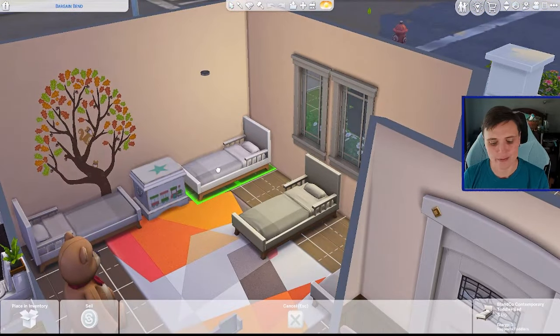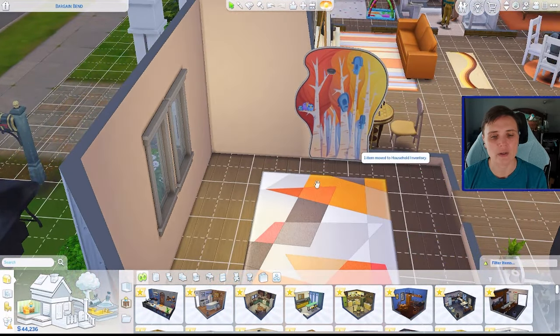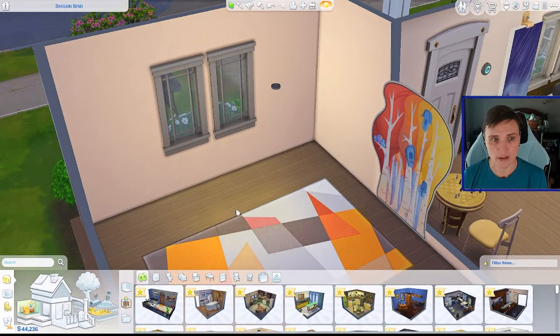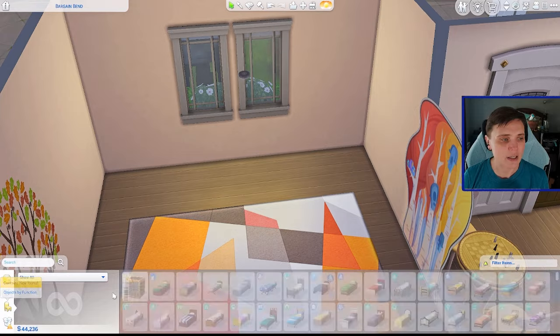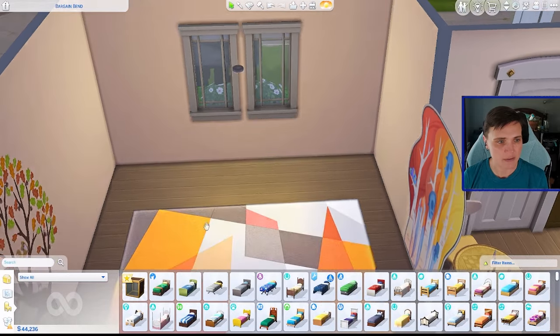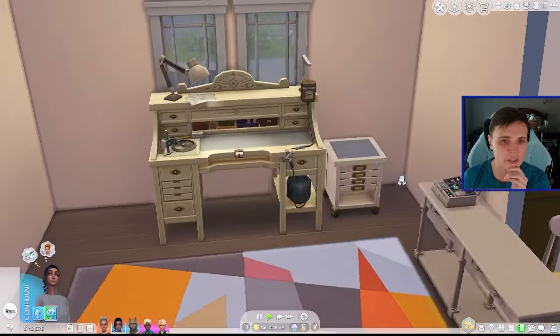I want to get a table for the gemology and get that set up, and we can get rid of all of these toddler things. We don't need all of this toddler stuff anymore because we're done with toddlers in this household. We will build a new house. Jillian will move out on her own and have her own place when the time comes. So let's get her set up with some gem crafting stuff.